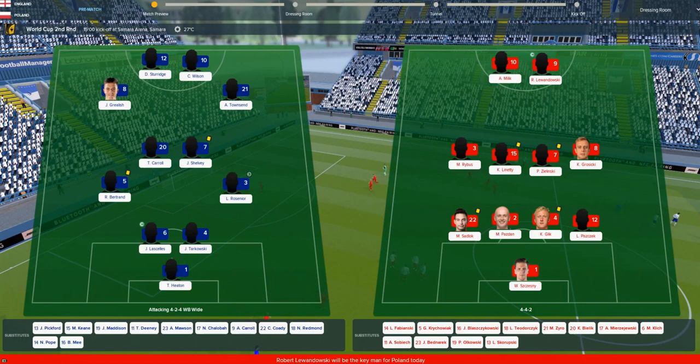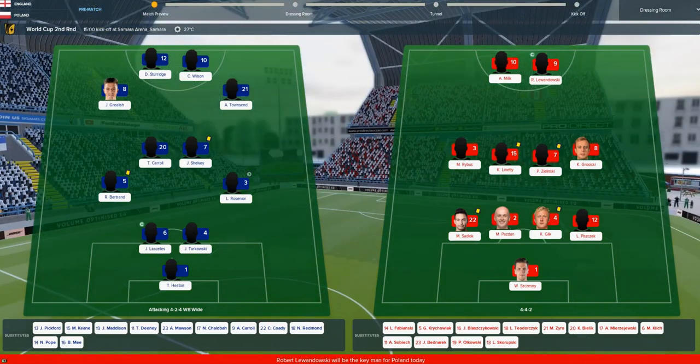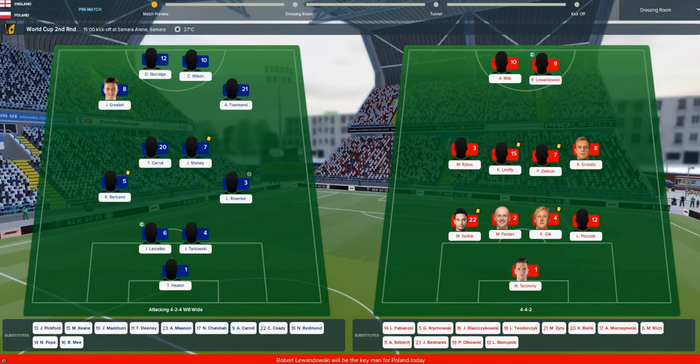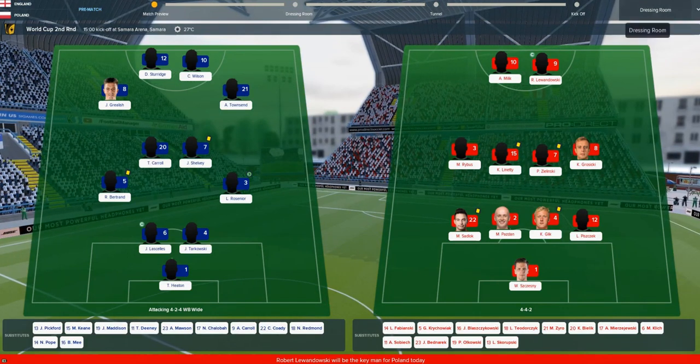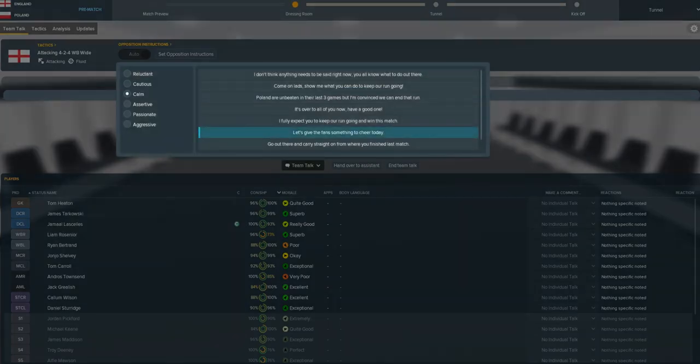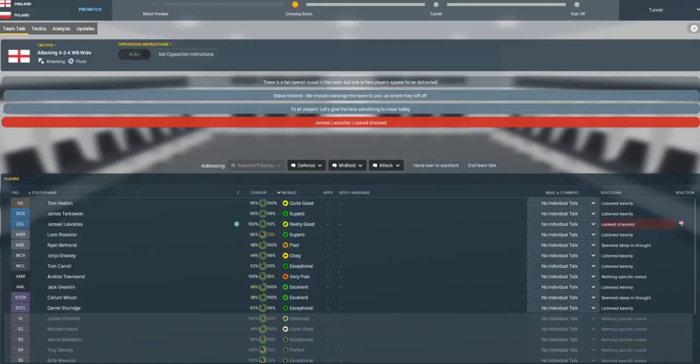There's also Glick, I've heard of him. They've also got Michael Dzajero of Wolves on the bench, so quite a few players to look out for. But we are going for it. We're going to be playing the attacking style that we did against Panama, although it didn't really work, to be honest.